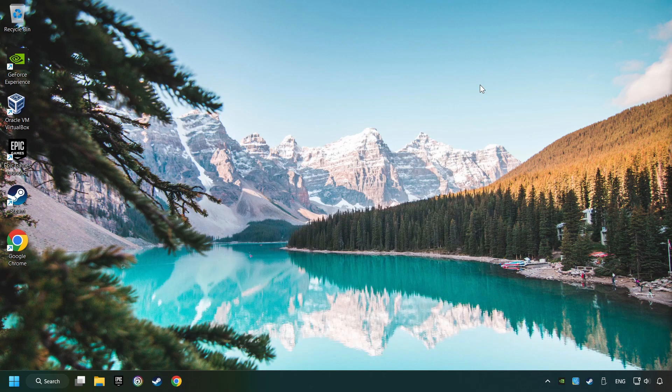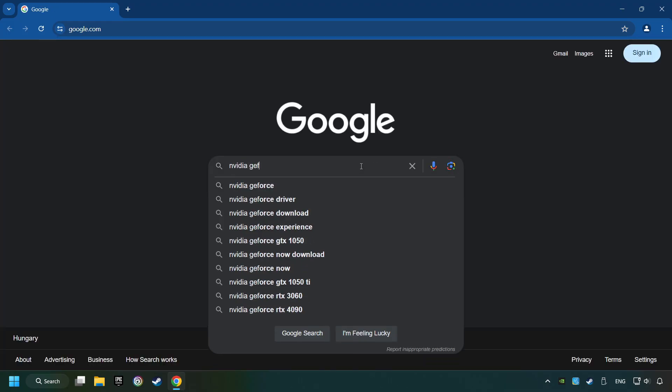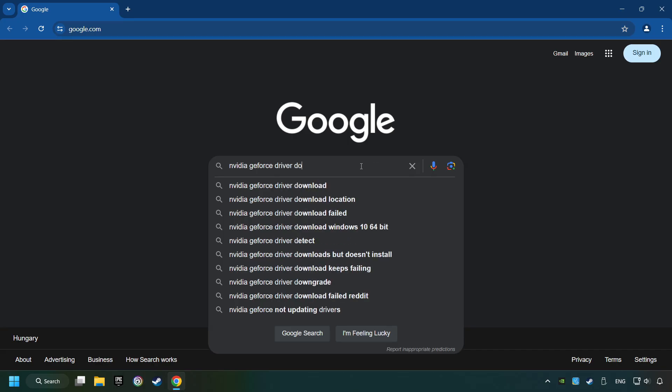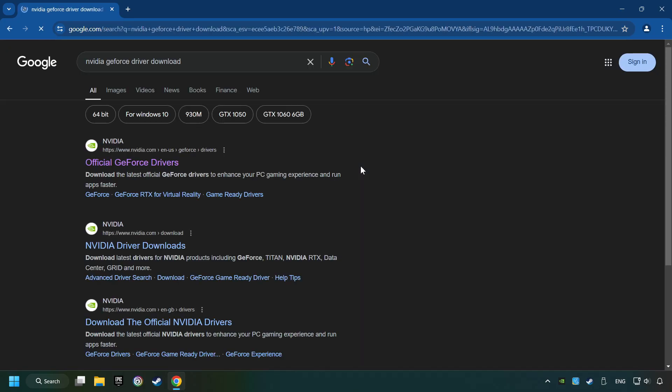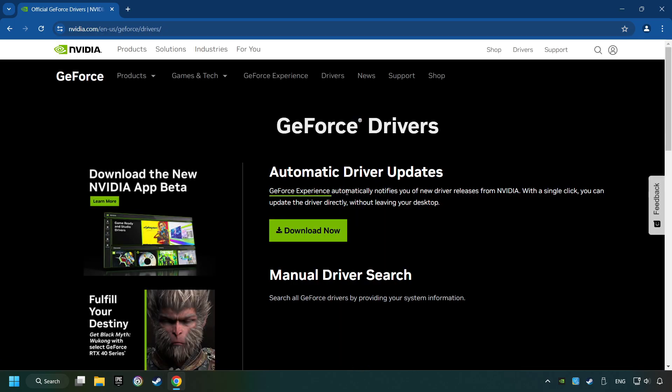This method is not always sufficient. If the problem hasn't been solved yet, download the latest driver from the internet. Open a web browser and type in the model of your graphics card. In the description you can find links to download drivers for all sorts of video cards. Download the driver — I have an Nvidia graphics card. Click on the Download Now button and wait until it downloads.